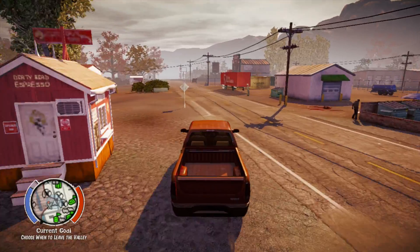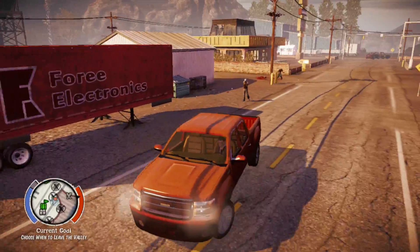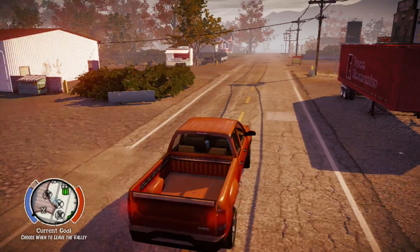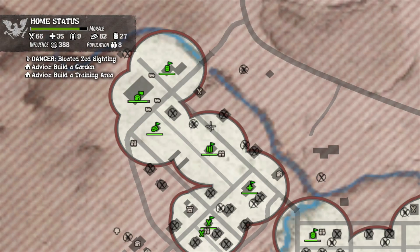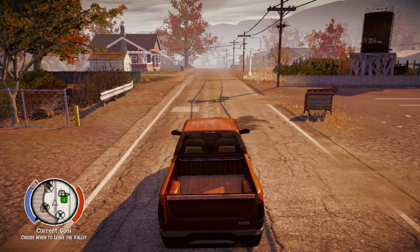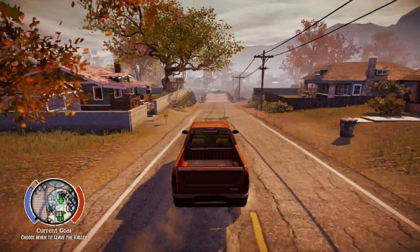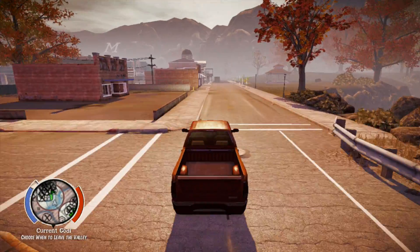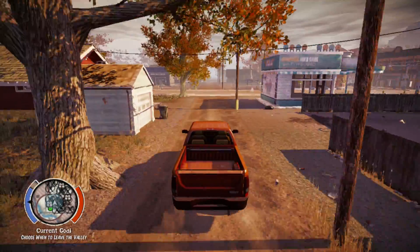There was a screamer — we can still scavenge most of Marshall. This house — we'll go right to that house — and that pretty much finishes all of the places that we can scavenge within our safe zone, and that'll wrap it up.